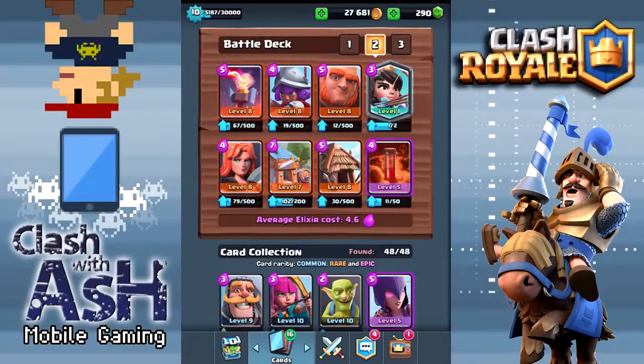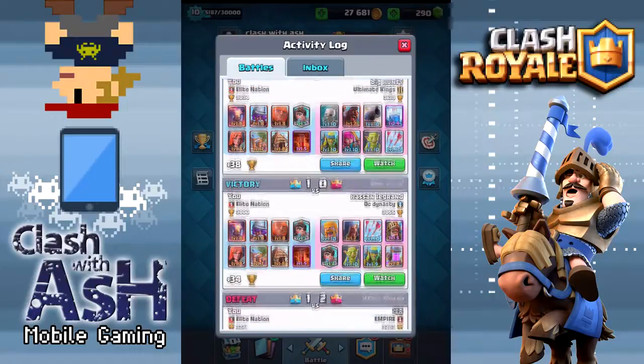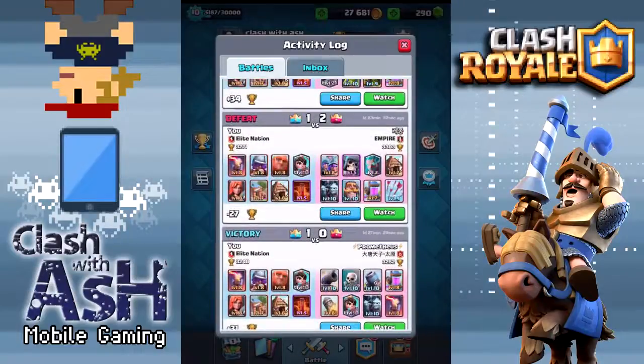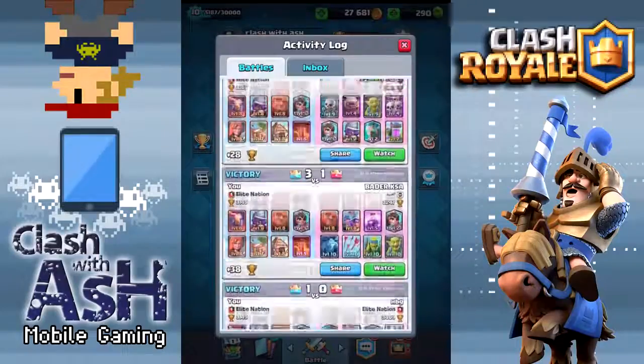Now in both of the losses you're going to see today I make a couple of mistakes and the opponent capitalized on those mistakes in both matches — and that's really what this game is all about. No matter what deck you're countering, you're going to want to capitalize and wait and pick your spots very wisely, waiting to capitalize on the mistakes that your opponent makes.